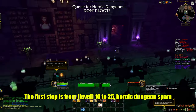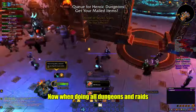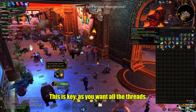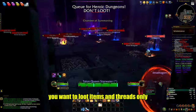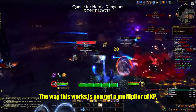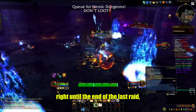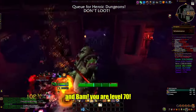From level 10 to 25, spam heroic dungeons. When doing all dungeons and raids, do not loot anything — this is key. You want all the threads, items, and tokens to go to your mailbox. At the mailbox, loot items and threads only; do not loot the tokens. This gives you an XP multiplier. Leave the tokens in the mailbox until the very end of the last raid, then open them all and you'll hit level 70.